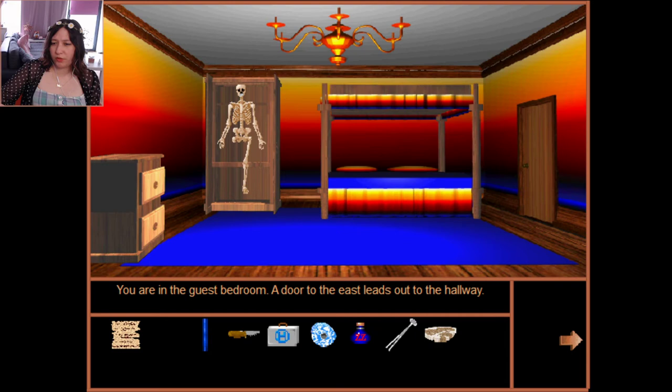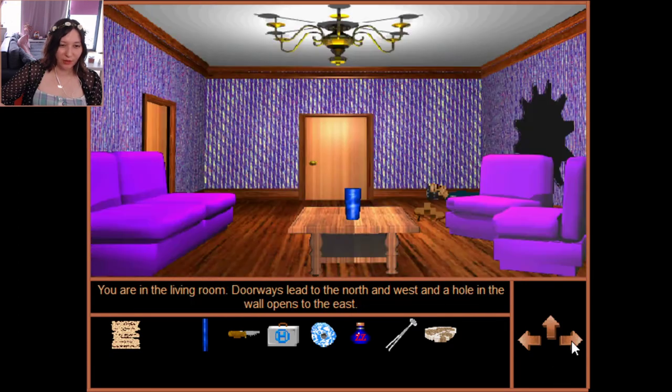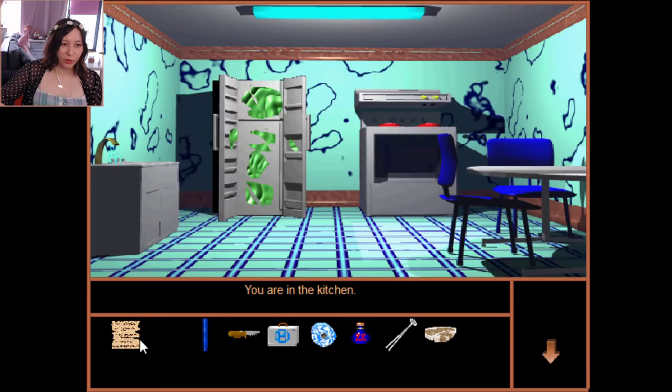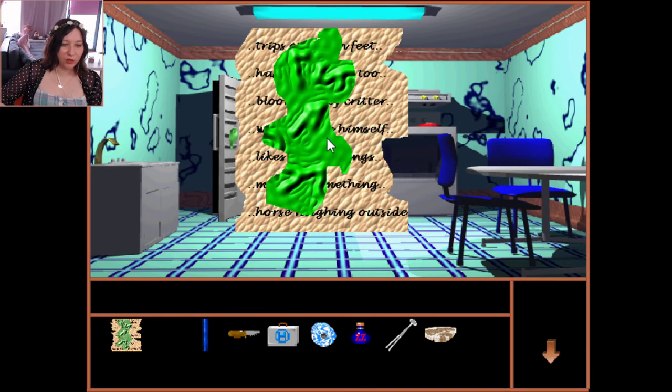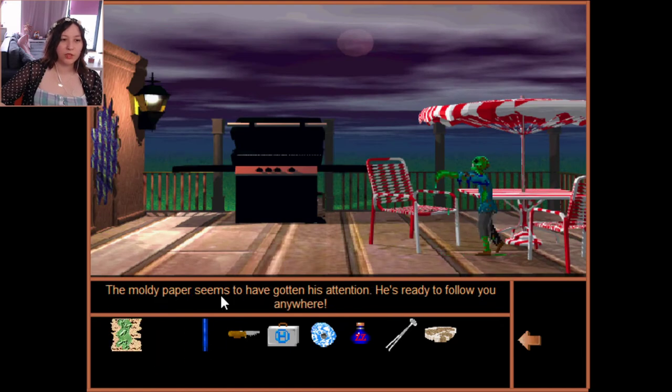Oh my god, I'm so stupid! I found something — I can use the note as an item, I didn't know that! I thought it was just for reading. I've read the mold note... give it to the zombie — do you like mold? The mold paper got his attention — he's ready to follow you anywhere! I have a zombie follower now!